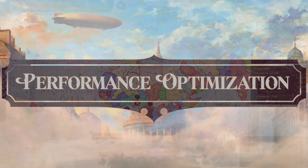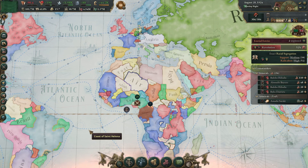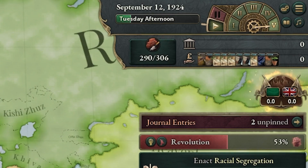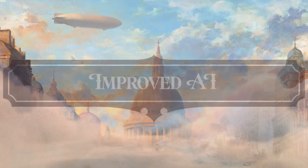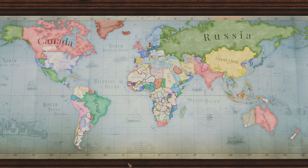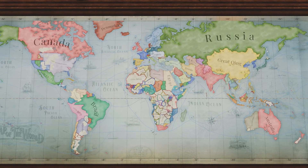Performance Optimization. In Patch 1.2 you should notice increased performance mid to late game, so continue playing at even ludicrous speeds. The AI is now smarter than ever and more capable of making you fight for ultimate control over the world.